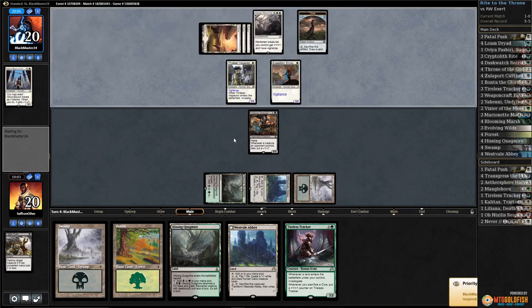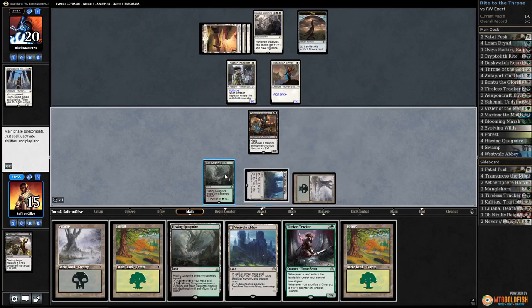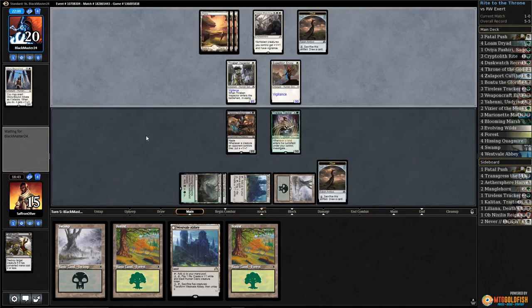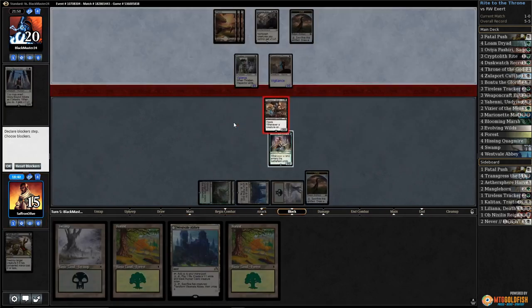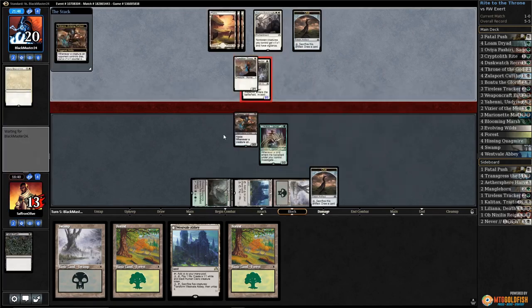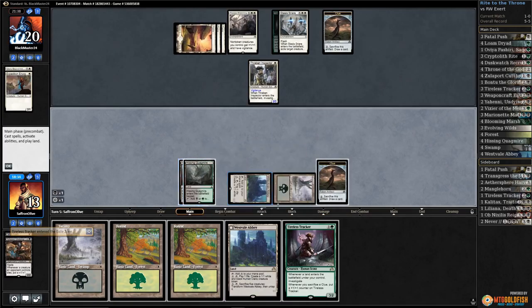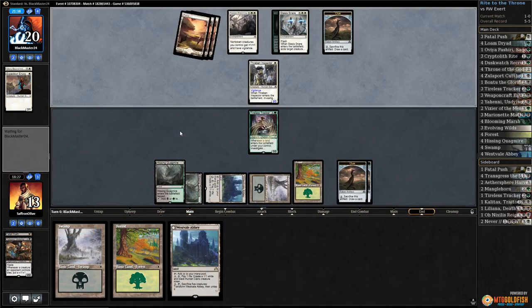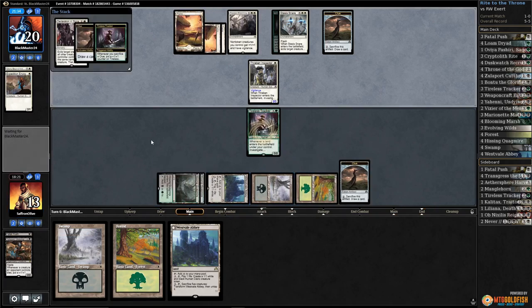More lands. Play Tireless Tracker, Hissing Quagmire, get a Clue, pass the turn — we're like mega flooded. Hopefully the Clues will help. Trade Yahani with Expedition Envoy. Stasis Snare on our Tracker — well, that's another Tracker, we don't mind that. Play Tracker, play a Forest, get a Clue, pass the turn. Another Tracker was a super good draw. Declaration in Stone — sack a Clue. Vizier! We're doing it, down to 11. Fatal Push.